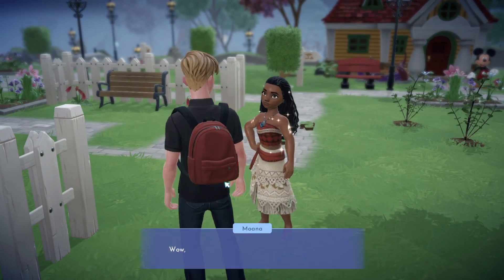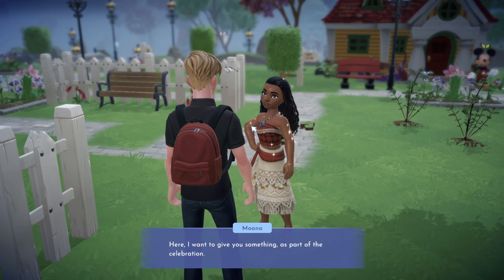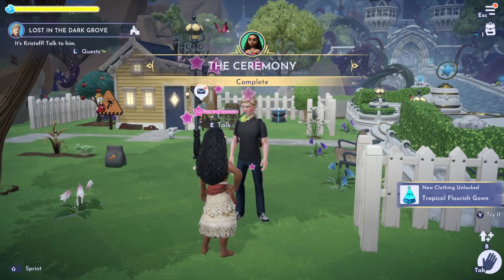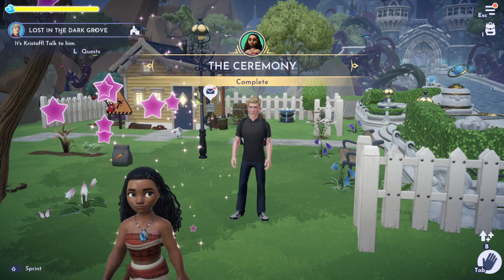We're going to talk to Moana again and she's going to give you a dress to make sure you're ready for more adventures in the future. You get a Tropical Flourish gown, and that is the Ceremony quest completed.